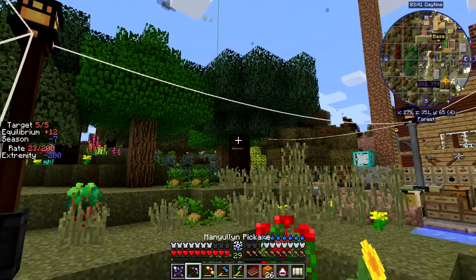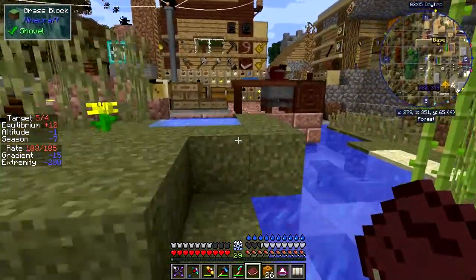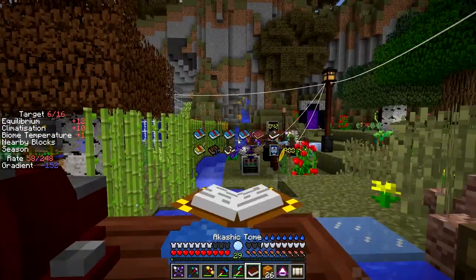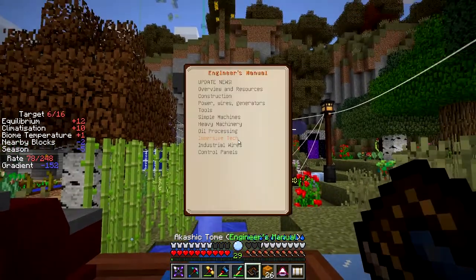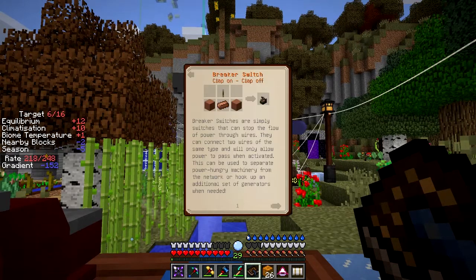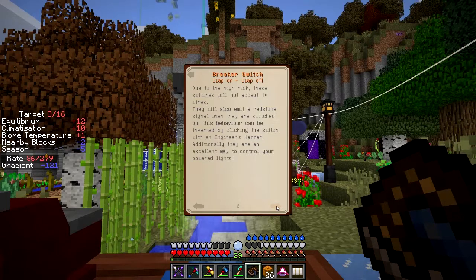I've got Akashic Tome with me so let's have a look at this one. And of course I'm freezing down here so let's just walk into the warmth a bit — 32 blocks away from that should make me warm. So we want the immersive engineering book which is this one. I'll look for breaker. The breaker switch is a simple switch so they can stop the flow of power through wires. They can connect two wires from the same type and will only allow power to pass when activated. This can be used to separate power hungry machines from the network or hook up additional sets of generators when needed.